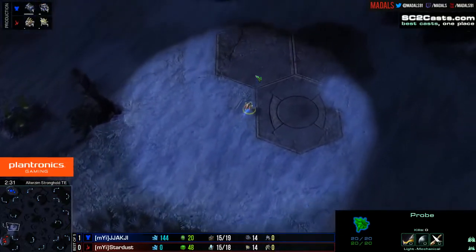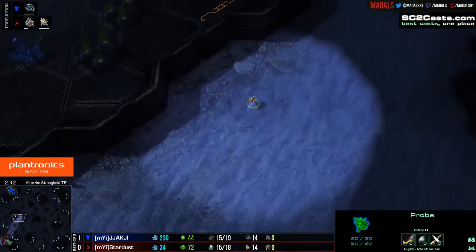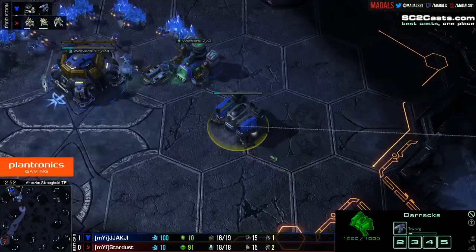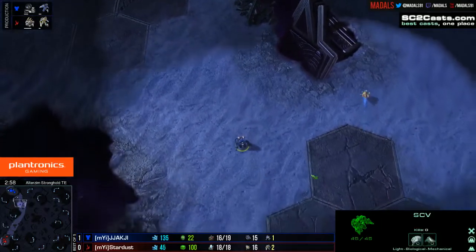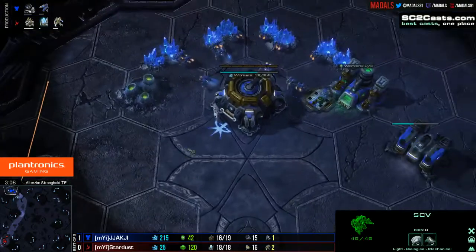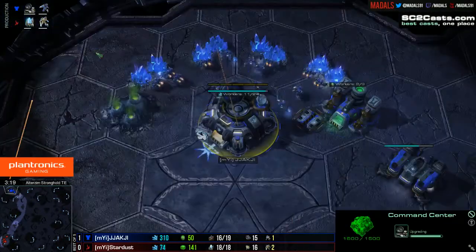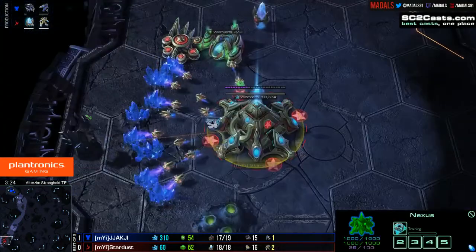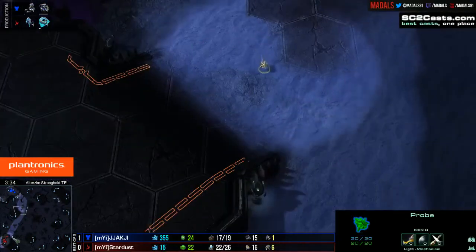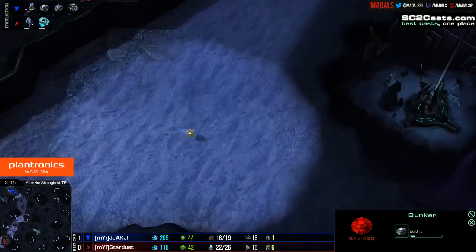Map number two now. Out of the Rim is a huge map, the biggest in StarCraft ever. Stardust has just got the gateway out, Cybernetics Core on its way, and then one gas — so it's not suggesting he's going super tech heavy. Jakji though has gone for a Reaper. He can poke, prod and harass with this. It would be especially dominant if the Protoss player had opted for a Nexus first, because one of the big characteristics of this map is the fact that you've got a base inside your main, with no other entrance to the natural base apart from the ramp to your main. So a lot of players go very greedy on this map, and that's why quite a lot of players try to punish them. The first Reaper is already scouted.